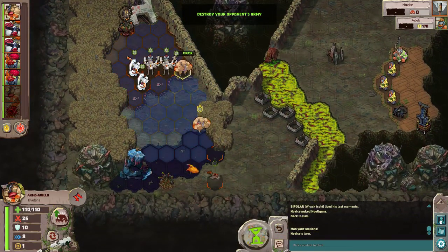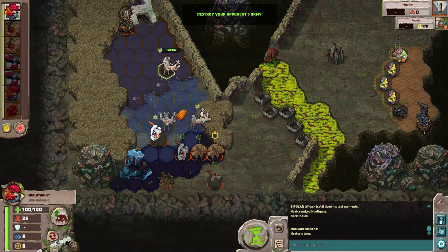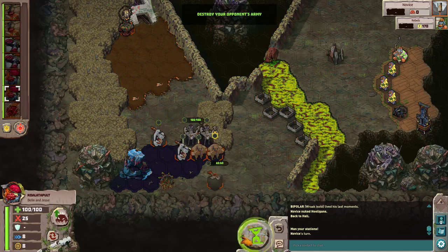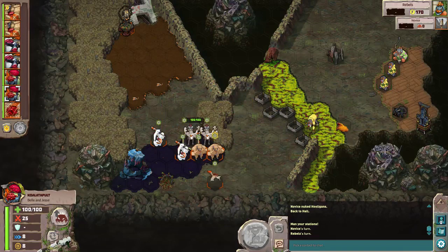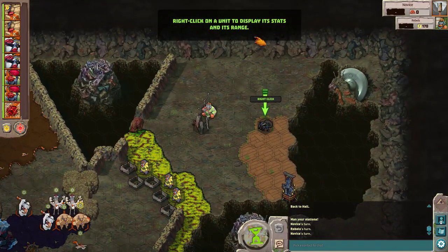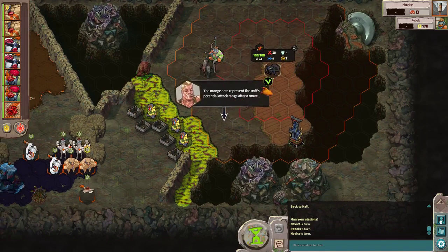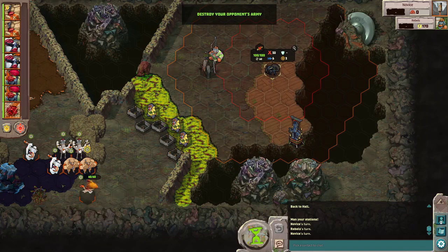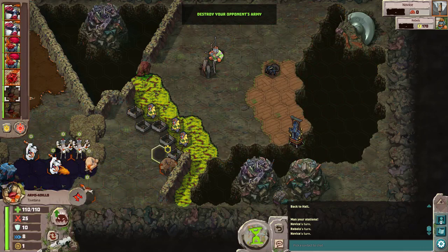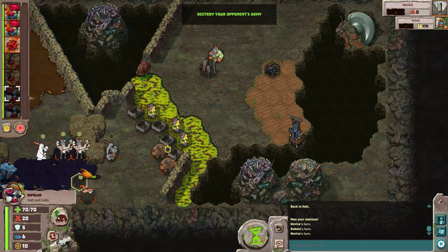If you move over certain terrain — for example a hot corrosive pool — anything standing there by the end of their turn loses 30 points of health. I can move characters quickly without waiting for each one and then click next on my turn. These guys are going to start destroying barrels to get through, but they're sitting on the corrosive pool so in about two turns they're going to die. If I right-click a unit I can see how far it can move within range attack, and the distance it can move without being able to attack afterward.